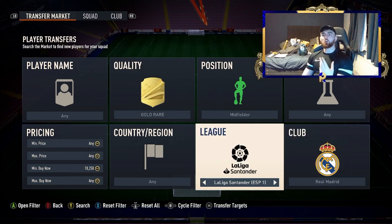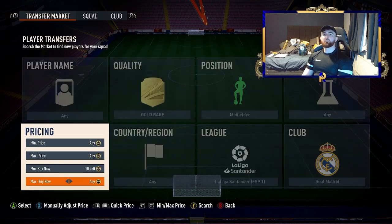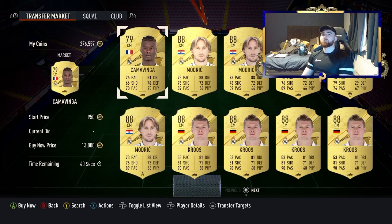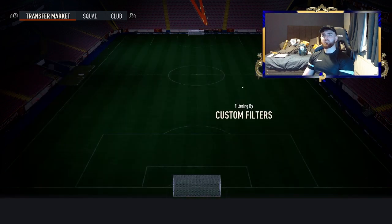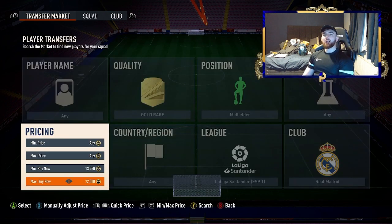For the next filter we're going up a bit — gold rare, midfielder, Liga Santander, Real Madrid. Set the minimum to 10,250 and you'll get Cruz and Modric, both around 88-rated and both up in value due to the SBC we did at the start of the video. Camavinga also appears, so to remove him, go to Futbin, search Camavinga — his max is 13k — so set the minimum buy to 13,250. You also get Vinicius Jr on this filter, currently going for 22k, as are Modric and Cruz.